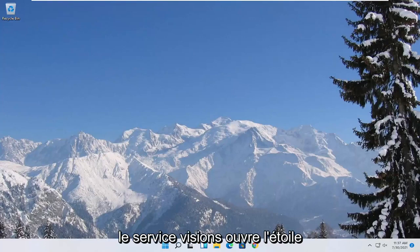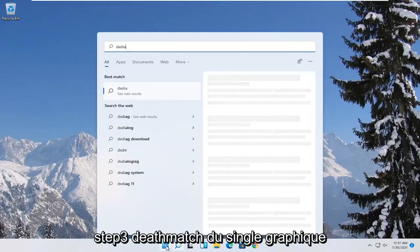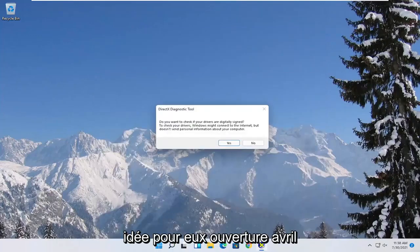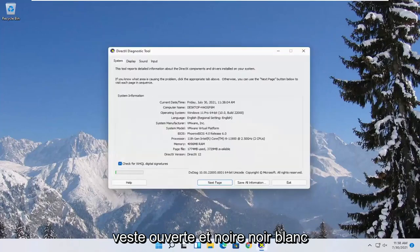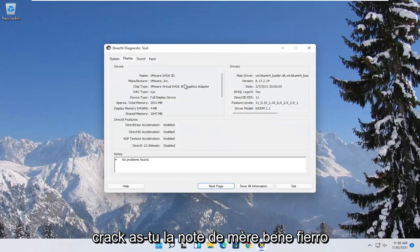First, open up the Start menu and type in DXDIAG. The best match should come back with exactly that — go ahead and open it up and select Yes. Then select the Display tab and note the manufacturer of your display card listed there.